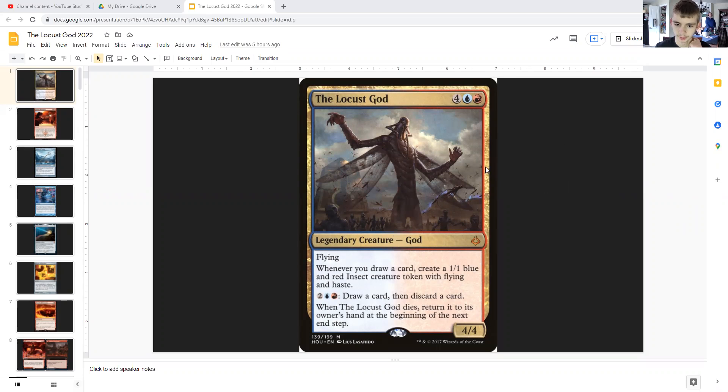For generic, a blue and red, the Locust God is a legendary God with flying, 4/4. Whenever you draw a card, you create a 1/1 blue and red insect creature token with flying and haste. For two generic, blue and red, you can draw a card and then discard a card. When the Locust God dies, you return it to its owner's hand at the beginning of the next end step, which is nice because then you can avoid paying Commander tax.